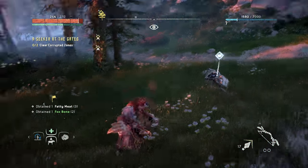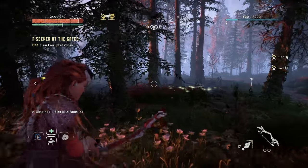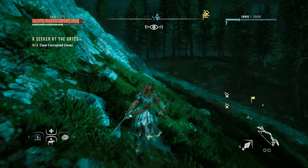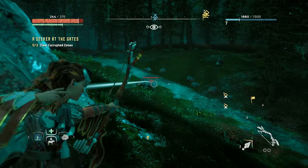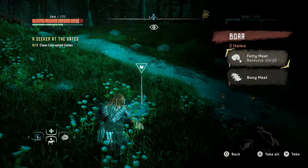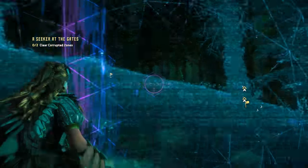You can distinguish what you're going to be getting by the color of the loot icon. If it is green or blue, it's either going to be a bone or a skin. So if you're just worried about getting those, you can look out for the green and blue icons.